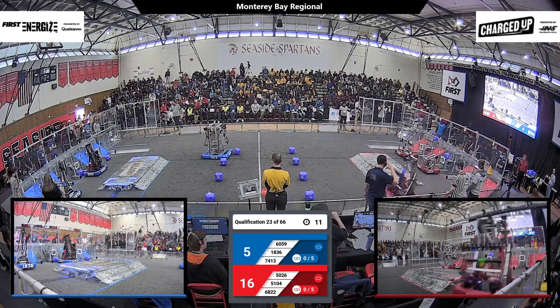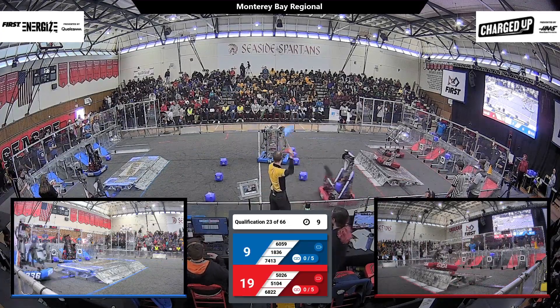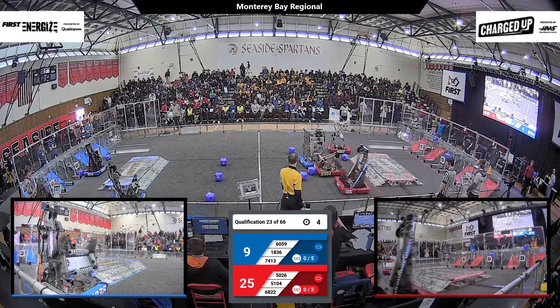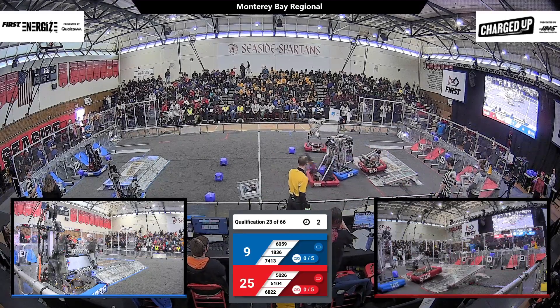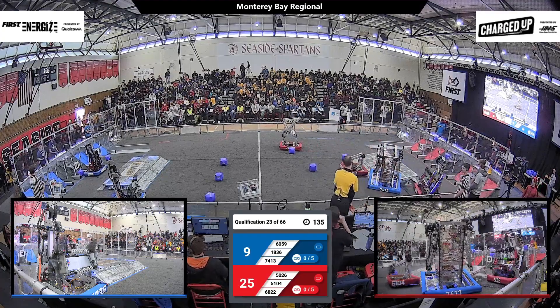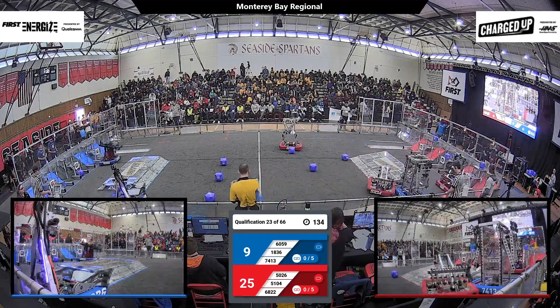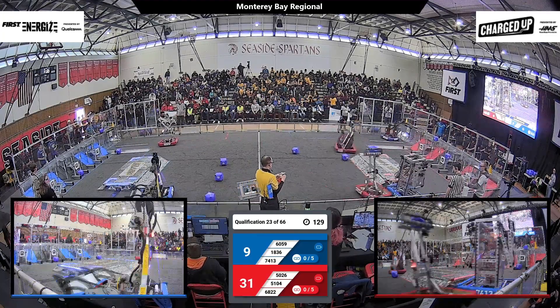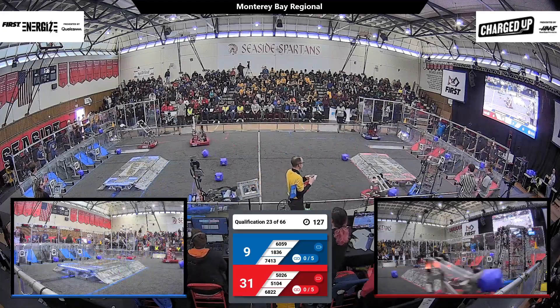Three red robots all placing game pieces. 7413 is going a little over their line there — they're just paying a friendly visit to the red alliance robots, going all the way to the charge station. Blue lines in the meantime, 1836 moving around and going to find a cube from the ground.